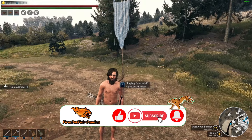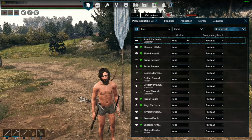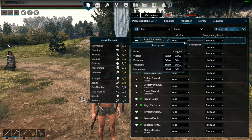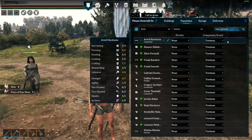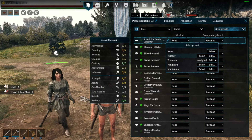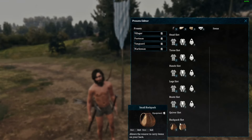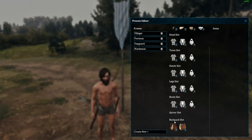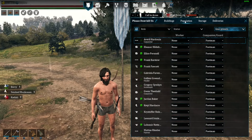So looking at the population tab, they added the ability to see our presets right from there, and when we go in to edit them, they also added a backpack slot that was previously not available. So they have added that in — that is awesome, and that solves that problem.